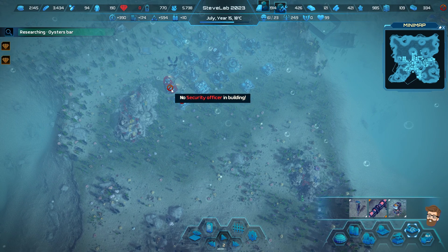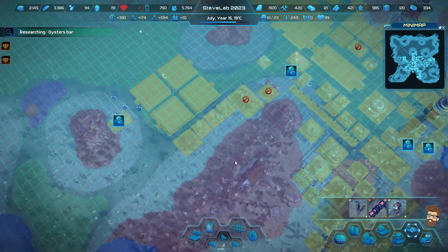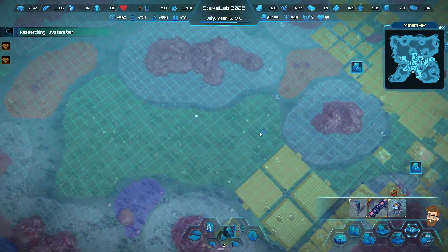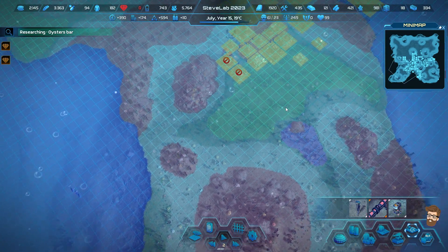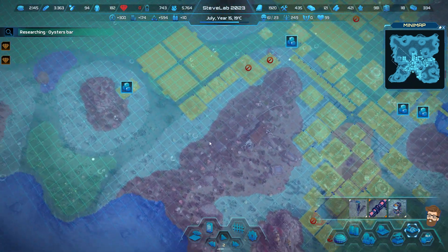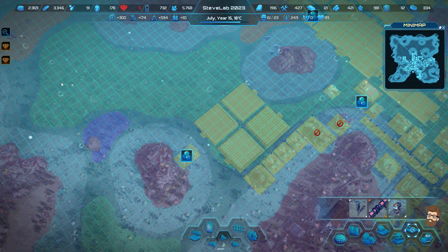I'm going to take this building offline and then once this defense platform is ready we'll bring it online too. This has been the goal - getting defense platforms near the edge of the map. We have our defense platforms and guard houses down here. This area I haven't done a lot with - it's a pretty good spot where I can grow things. I may just turn this into a big industrialized zone and keep this other area as where I'm growing everything, since that area is very expansive.